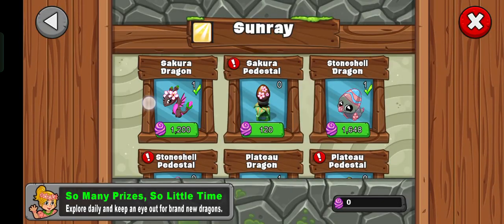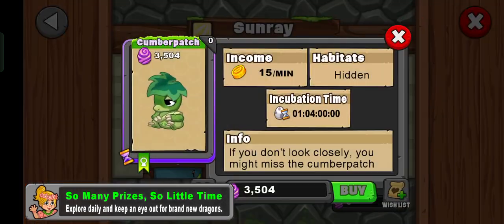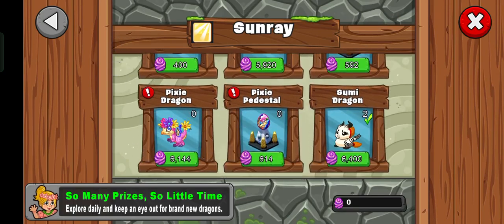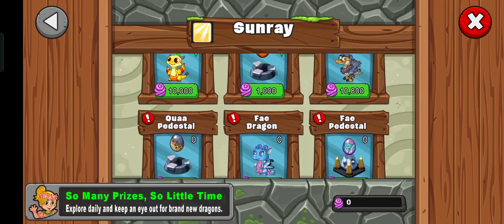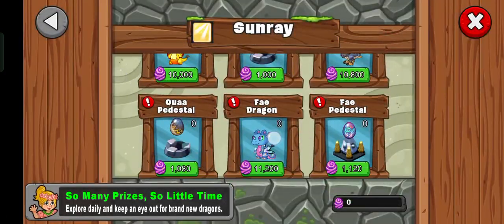And in the Sunray section, I got everything. So this is basically a copy-paste of the previous event — there's even Lacerate. There are obviously three new dragons, and I'm not saying that this is a bad thing that it's copy-paste. These are the dragons I also don't have, plus Minchi, which I think I'll try to breed, and Faye.